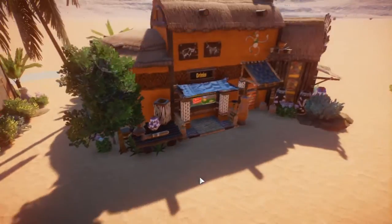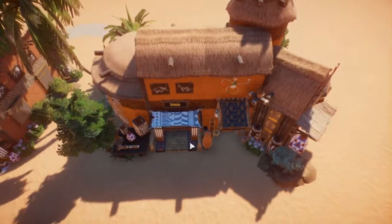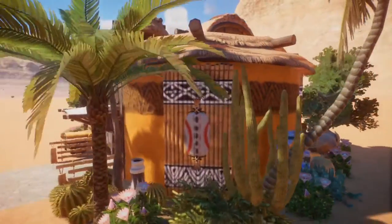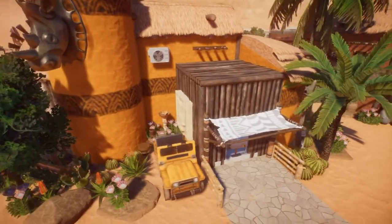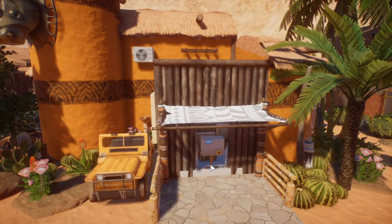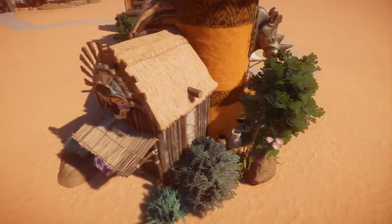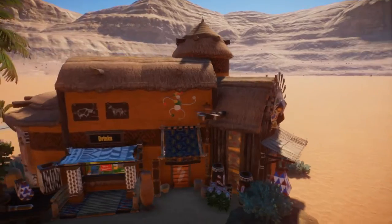In this second shop, it's a drink shop — there's a sign there. Got the shape of the building. Got it themed all around also. And this one has the transformer in the back to supply power to the buildings and the lights. And that's the second building.